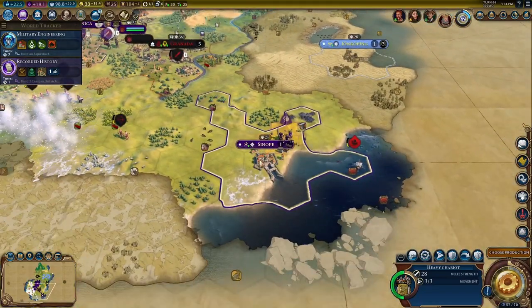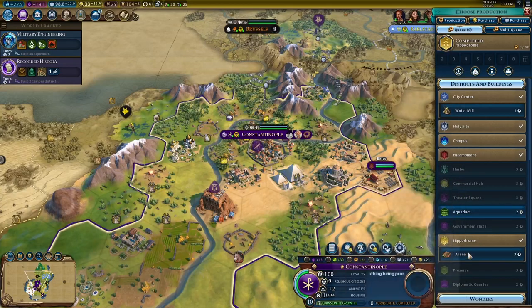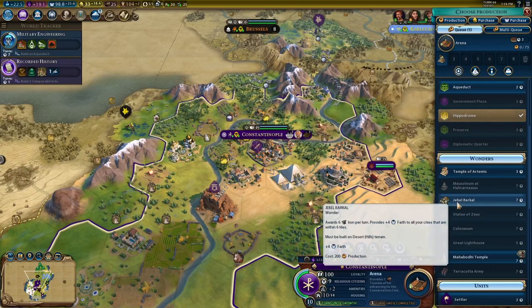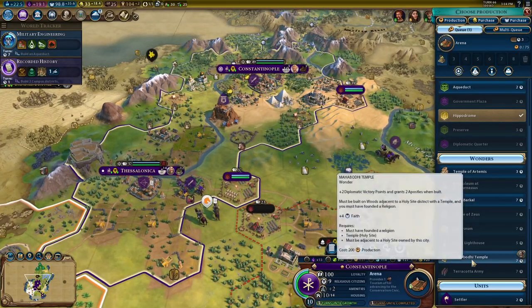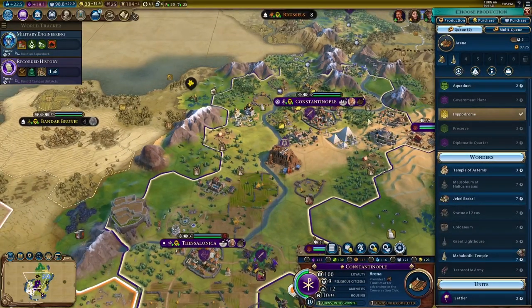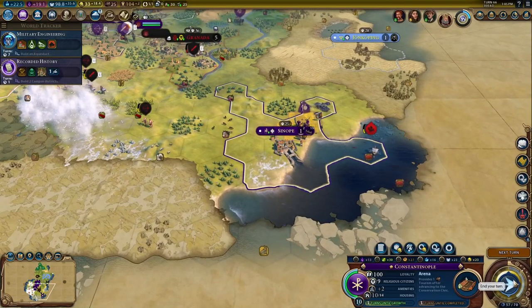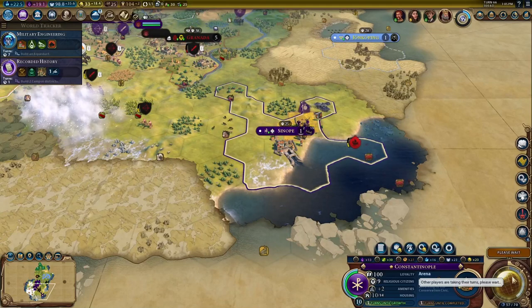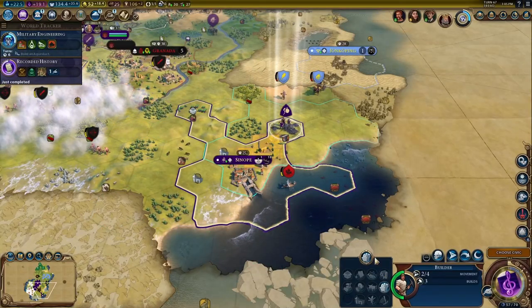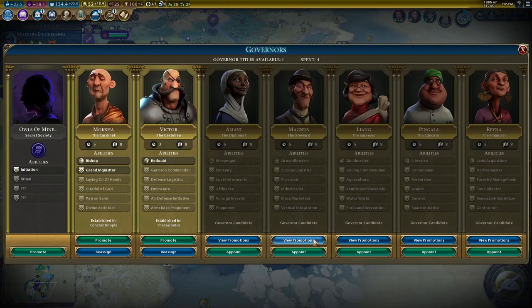This heavy chariot is going to go down to Sinope — that's how I'm going to insist on pronouncing it for the rest of this portion of the guide, so bear with me if I'm mispronouncing it. What else are we building in Constantinople? Oh yes, we want that very badly. Thessalonica is still working on Machu Picchu. Get that iron, lads. Feudalism — we need a governor for Sinope, so let's get Pingala and put him there.